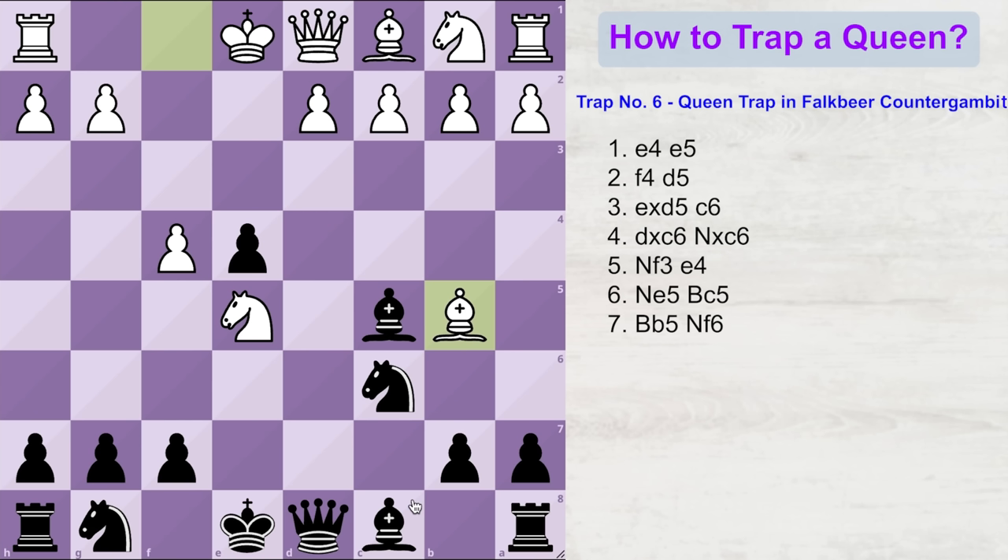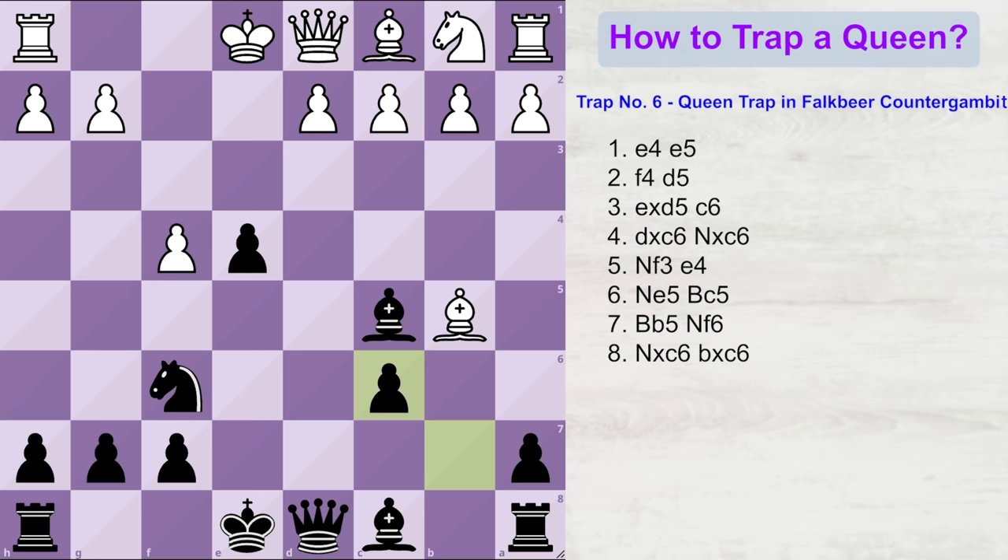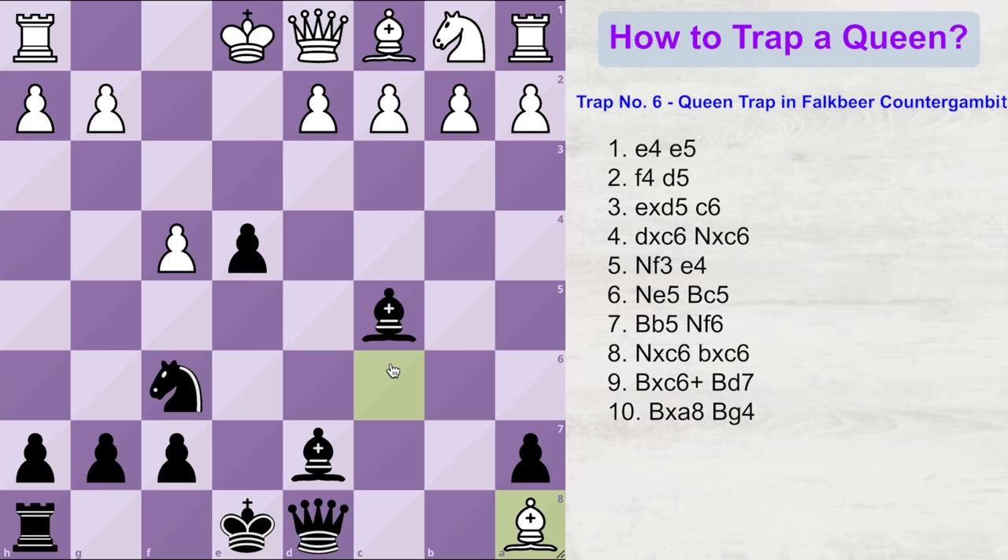Ideally, white is expecting black to play a move like bishop to d7, to unpin the knight and add one more defense to it. But what you will play now is knight to f6. White will think you have overlooked the entire situation and forgotten to protect your knight one more time, since it is attacked twice by white's pieces and protected only once by yours. So he would not mind capturing the knight. He plays knight into c6, you play b into c6, then he plays bishop into c6 check, forking your king and the rook. You play bishop d7, and white happily captures the a8 rook, thinking he is winning easily because he is up in material.